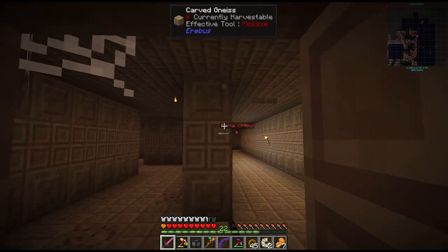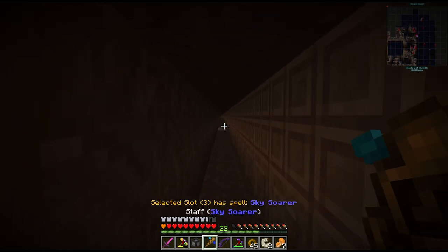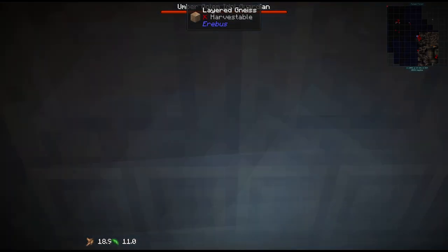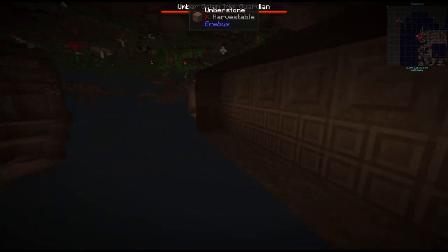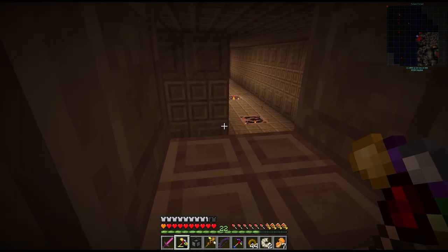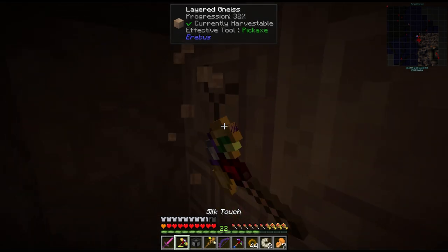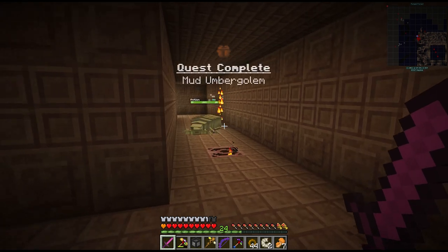The last one should be in that opposite corner over there. I think I'm going to run back through the tunnel I've already dug out and go the other way around - it'll be faster. He's right there again. That's the last guardian - and he's down. But we need to be careful not to break the block here and let the lava flow. There's the quest.